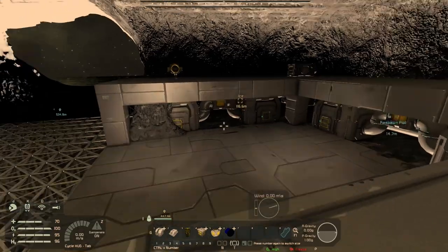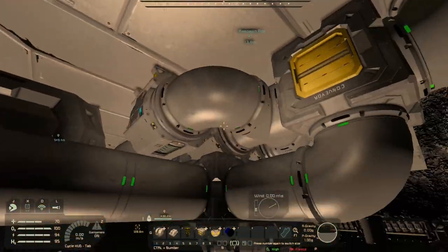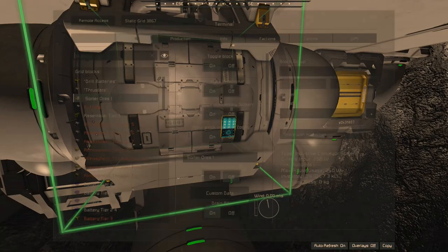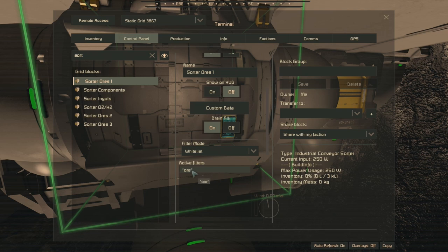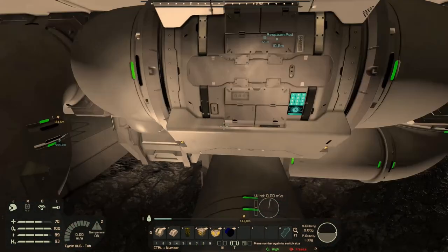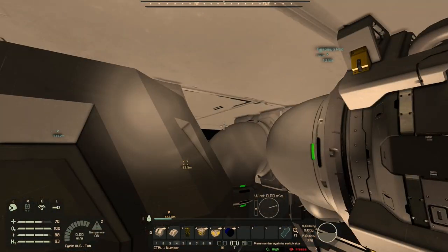We've got the sorter system working - this is much easier to show now. We've got three sorters pulling into the ore containers. These are just named 'Sorter Ores.' All three are set up to whitelist and pull ores with drain all enabled. I haven't figured out how I'm going to force it to leave some ice in the ship for the O2H2s, but I'll work that out later. The three sorters are so we can pull as much as physically possible from this connector into the cargo containers. We don't want the ore ships waiting around too long - as long as we've got enough power to recharge them, we want them emptied and ready to go again.